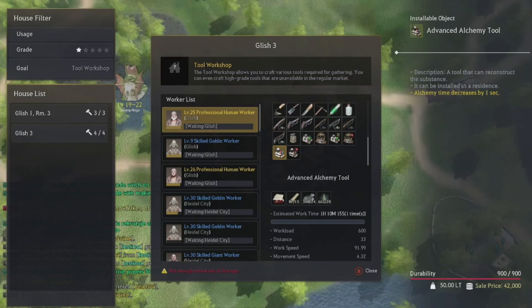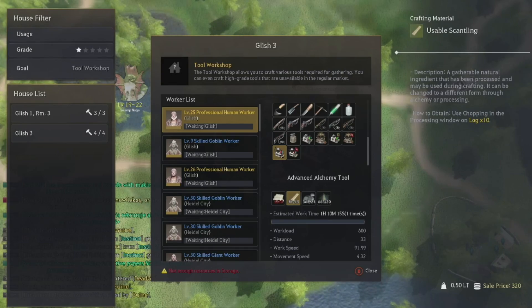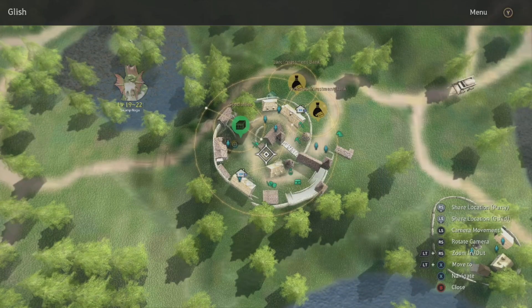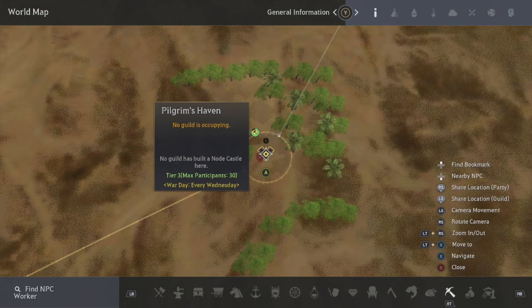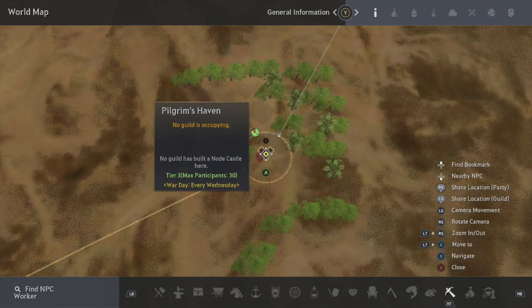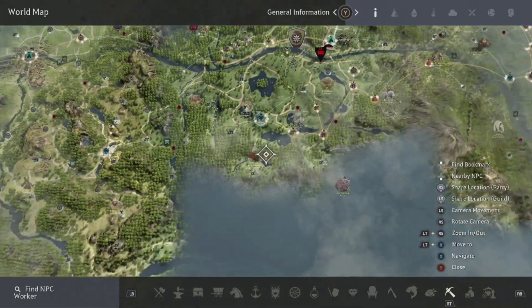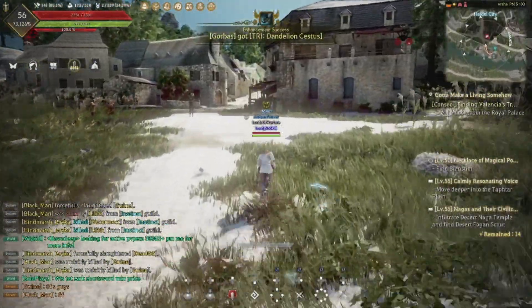At the beginning, if you haven't got any nodes yet, buy blackstone powder and iron shards or regular iron and process it through melting to get iron shards. For logs, grab an axe, hit any tree, then go to your processing table, select chopping, put in 10 logs, and you'll get scantling. For polished stone, use a pickaxe on rocks to get rough stone, then select grinding in the processing menu. The best place to get rough stone is Pilgrim's Haven — gather as much as you can, trek back to Glish, and grind it down there.